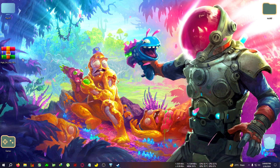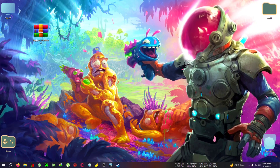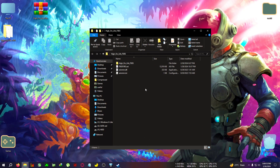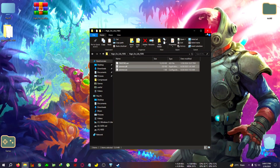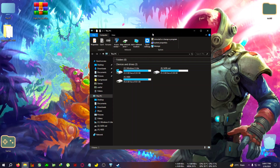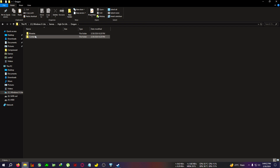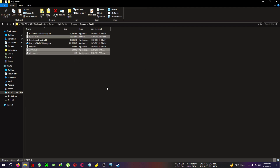I'm going to apply the mod. First, quit the game, then download it from the link in the description — High on Life FSR3 — and extract it to the desktop. Open the folder, copy everything inside, then go to your installation folder of High on Life. After that, go to Binaries, Win64, and where the Win64 Shipping executable is located, paste everything there.